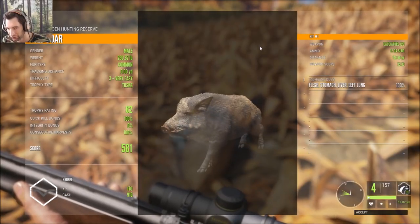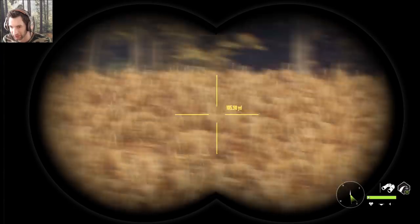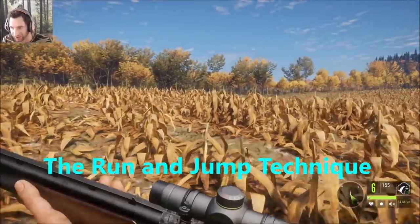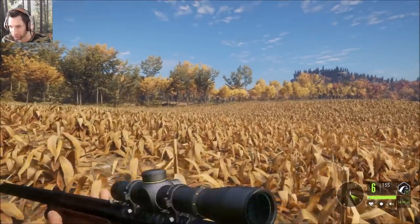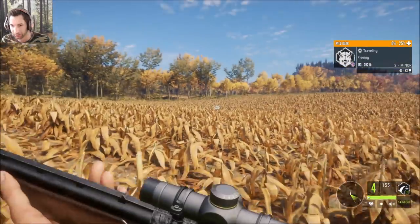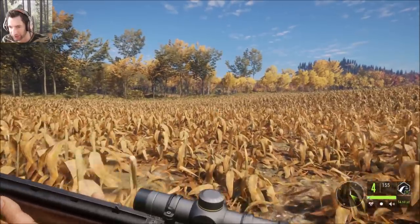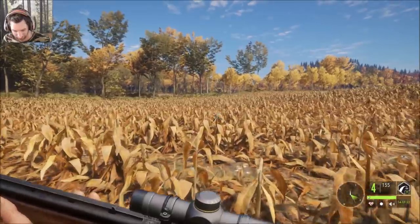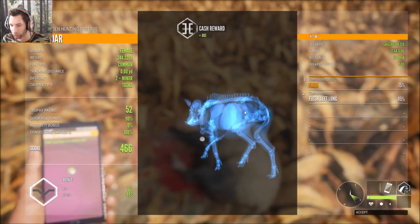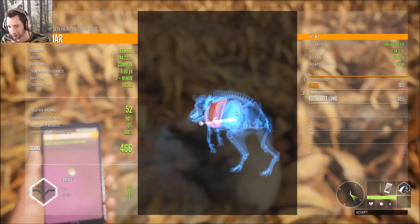We just got a call from another wild boar out here - I believe it's a female but I don't see it anywhere. There it is! Let's zero in for 54, we should be good. Dropped her on the first hit - I think we hit a little high and caught the shoulder. Second shot she went right down. We ended up hitting low on the first shot, led her a little too much. Second shot we got left lung - she scored 52, 883 cash.